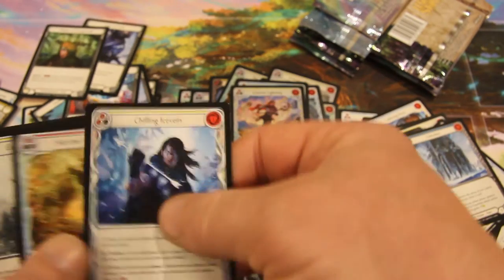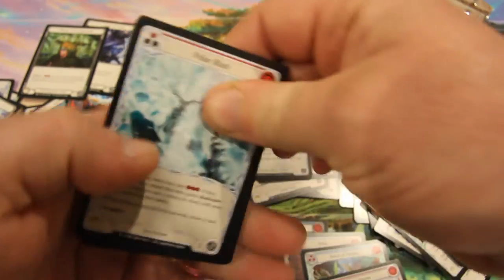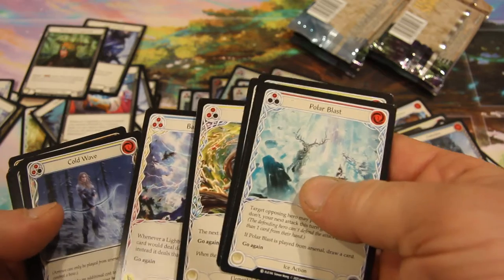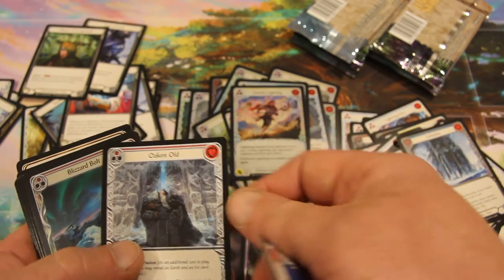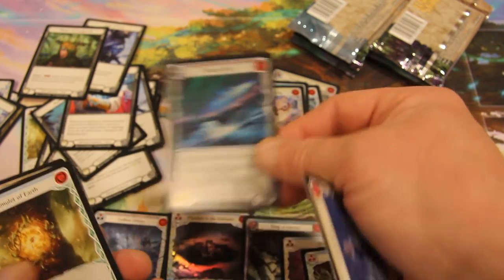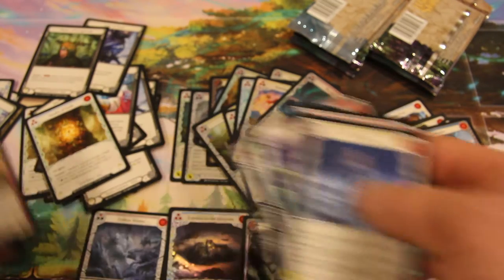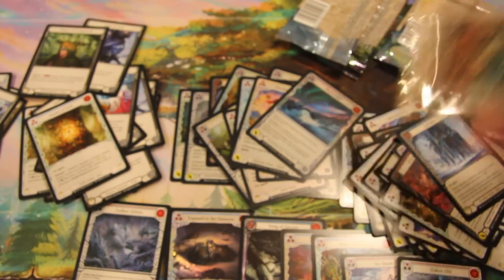Nothing too special there. Good — not a cold foil. It's good to see that's not a cold foil, ladies and gentlemen. I don't know if I'll be opening very much of the unlimited when it eventually comes out because I've opened so much first edition, and I don't think I'm going to feel the need to. Cold wave. And we have Oaken Old as another Majestic — we are getting up there. Beautiful card. Blizzard Bolt, Amulet of Earth. Another Blizzard right after it, same one, both are red. Seven Majestics, but no cold foil.